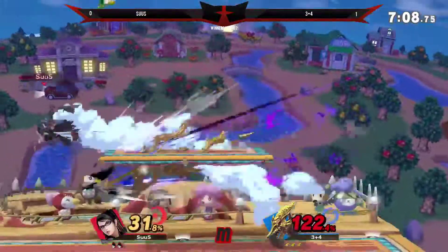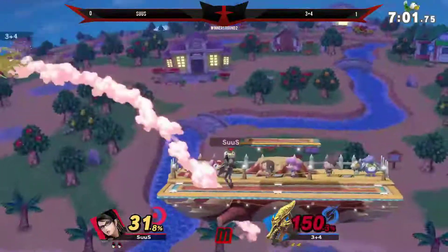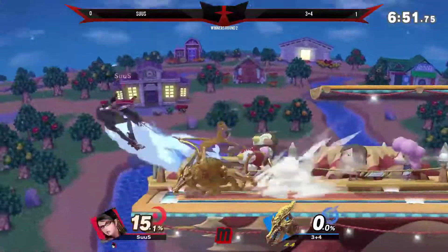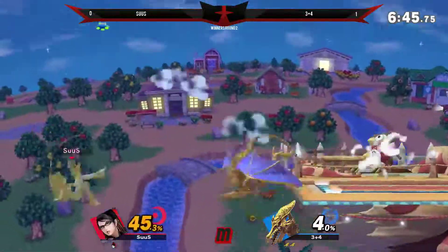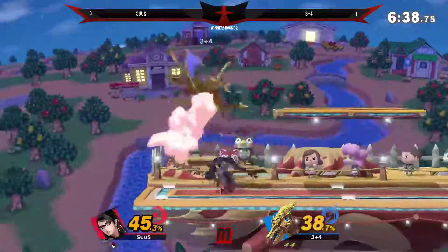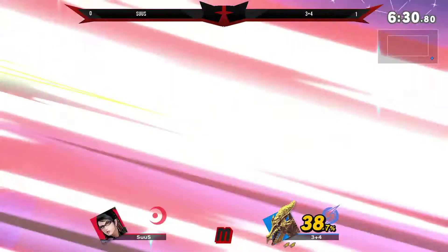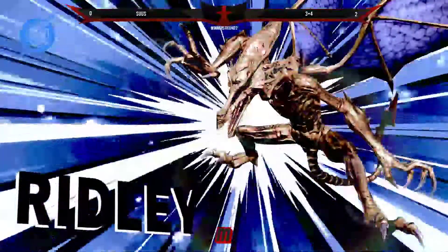3 plus 4 got that nice forward smash kill and tried to go for another one right there. Oh my goodness, 3 plus 4 with all these kills — crazy. The first match he got one off the stage, we got that SD right there, just one more. Sus is going to lose his stock again. Got a bit of forward air going on — 3 plus 4 might be styling on Sus right now. 3 plus 4 definitely has a lot of confidence. Sus trying to make it back on stage — SD right off the stage. 3 plus 4 has won the set, 2 to 0.